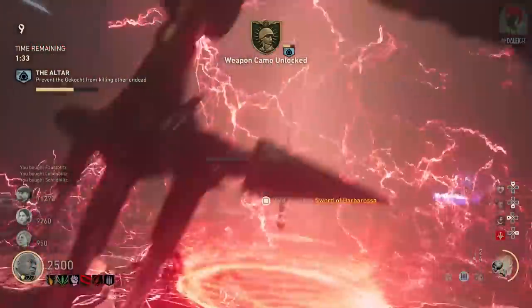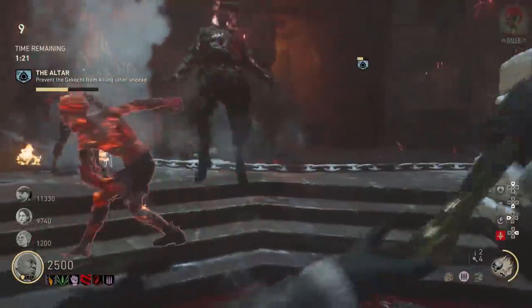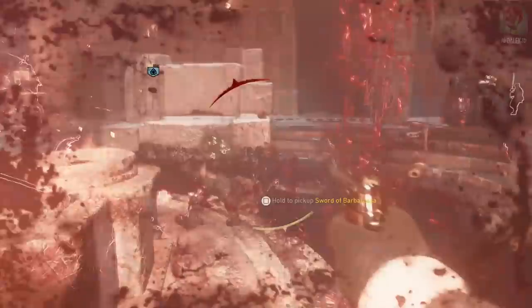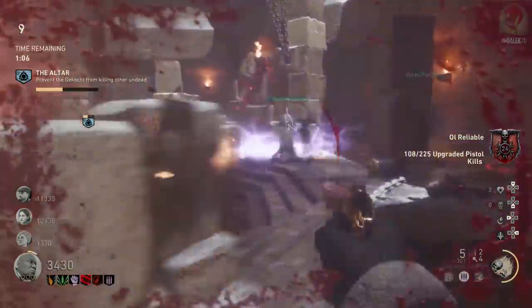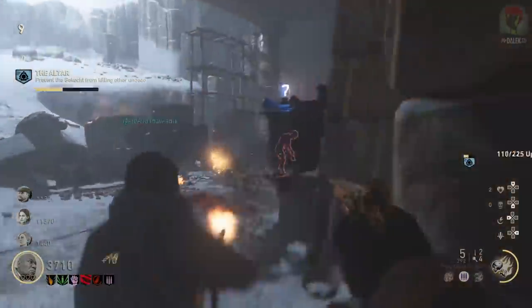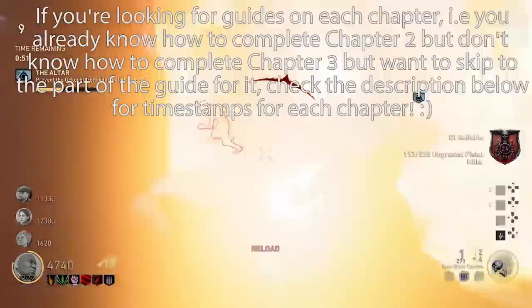You don't unlock the survival maps for this easter egg completion unless you play the public playlist and complete all the easter eggs in there. I'd advise you get four of your friends and invite them in, then go into the public playlist so you have all your friends inside the game. Four players is going to be the way forward, unless you want to coordinate with random players. If this guide is useful, please drop a thumbs up - it's taken over 48 hours of manpower to bring this tutorial to you.